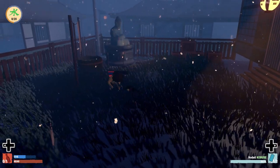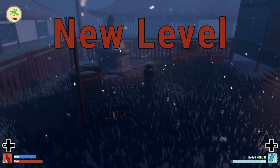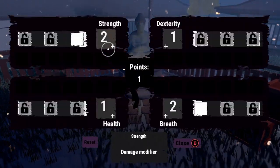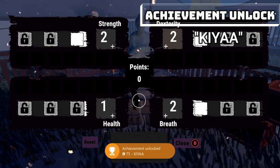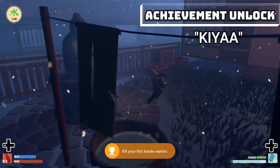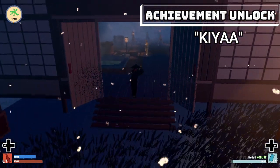Outside there is a Buddha statue that we can level up at, along with a karate guy that is going to be our first karate enemy. Now if you are blocking and they hit you, they will take a little bit of damage because they are hitting your sword. We also picked up an achievement for killing our first bathhouse bandit, and we will get another achievement here for killing our first karate warrior.